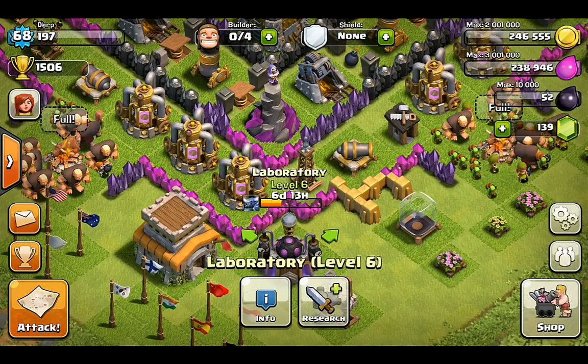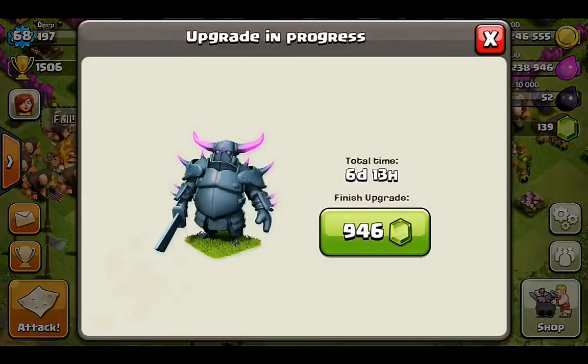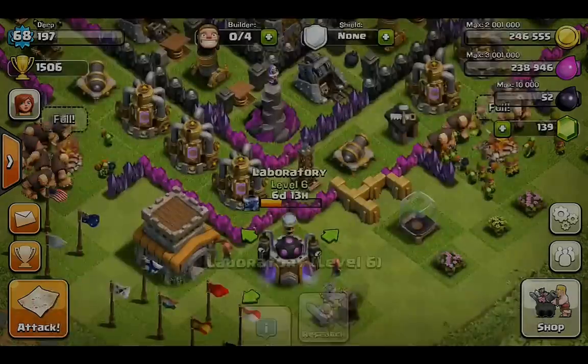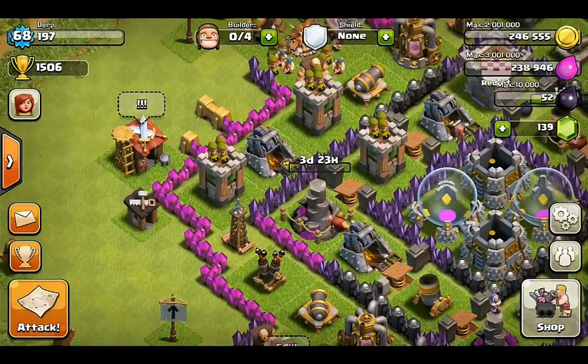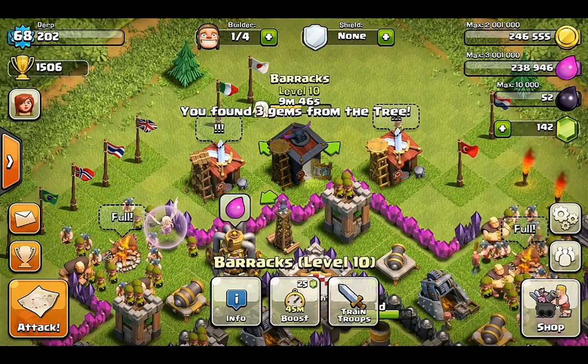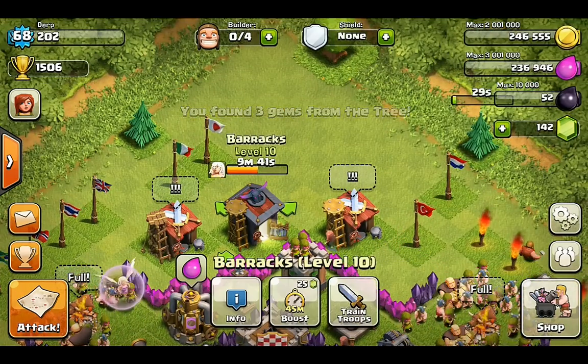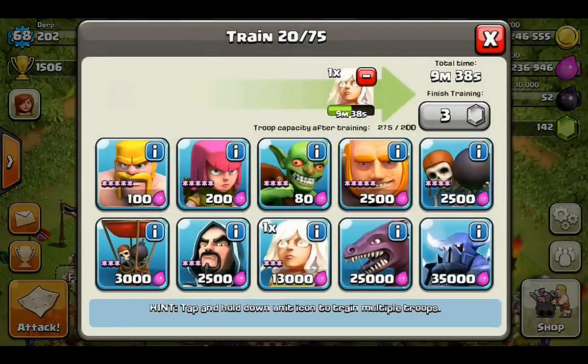There are several other things you can use gems for. The next one is speeding up different constructions and researches. So if I wanted to speed up this 6-day, 13-hour research, it's going to take 946 gems. Or if I wanted to speed up this 3-day, 23-hour one, it's going to take 625. You can even use it for speeding up smaller things — in this barracks we've got a 10-minute construction going on and we can speed this up for 3 gems.